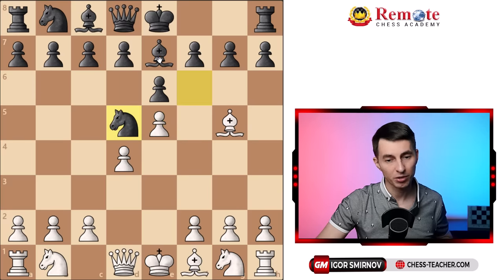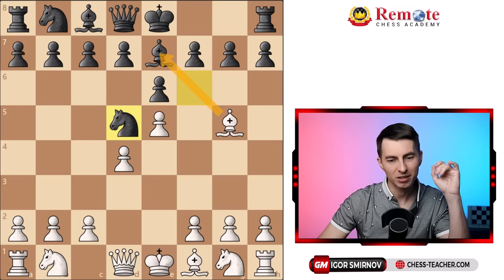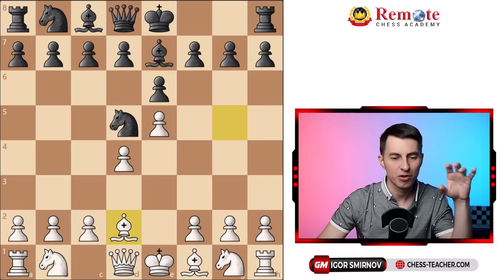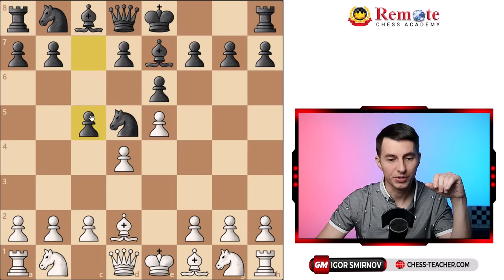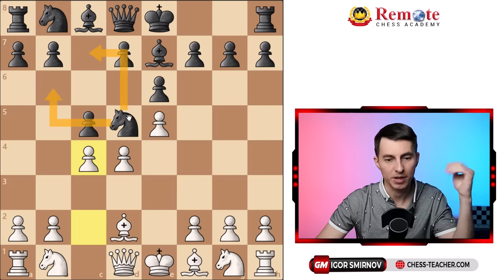The knight goes to d5 and you could just take on e7 with a great position, but I suggest you go in a slightly trickier direction. You play bishop d2, and although it's a move back — and usually you don't want to move back — here you use the fact that it's a little clumsy for black. All these pieces are cramped for lack of space, and black can't easily maneuver — their pieces are hampering each other. So now c4 is coming, and this knight starts running out of squares. Black usually goes c5 themselves, trying to provide some breathing space, but now you go c4, pushing the knight back. If it goes to b6 or c7, it's awkward in both places and can't move anywhere.